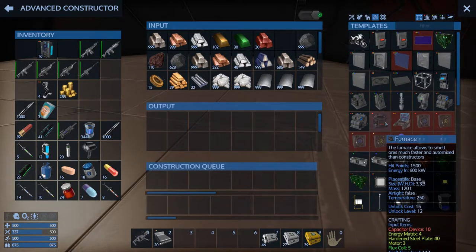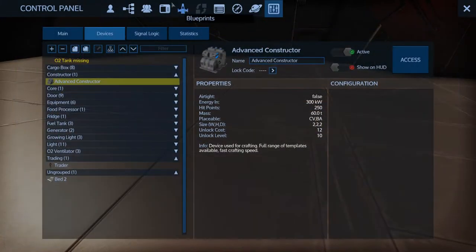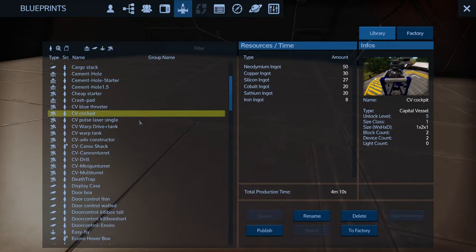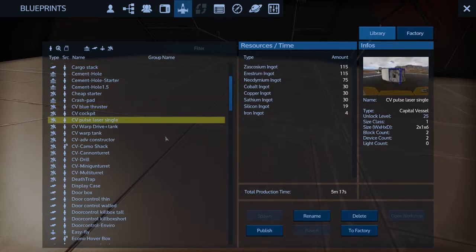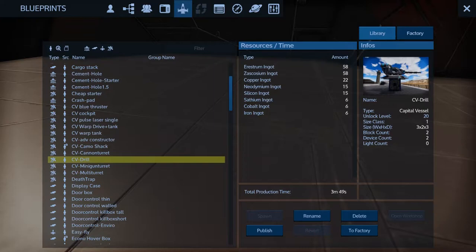You can see I've done that with a whole bunch of CV parts - just the cockpit, one of the big thrusters, single laser, pulse laser, warp drive plus tank, just the warp drive, advanced constructor. Stuff like the advanced constructor - I could spawn that in on my base, pop the advanced constructor off and the core, then put that advanced constructor on my base, because it's compatible with both CV and base.